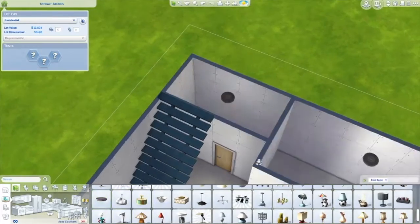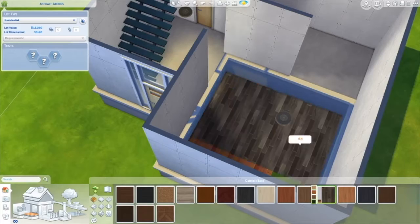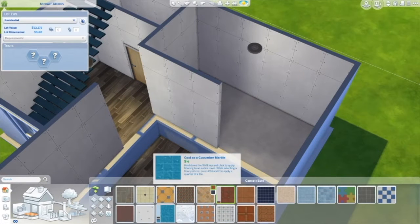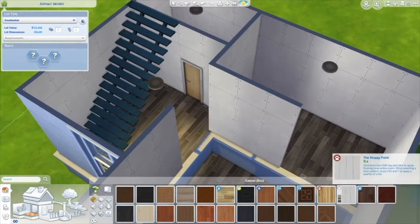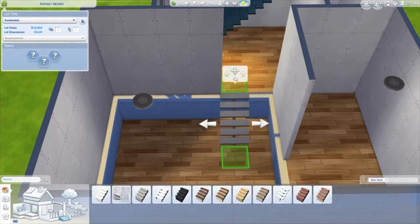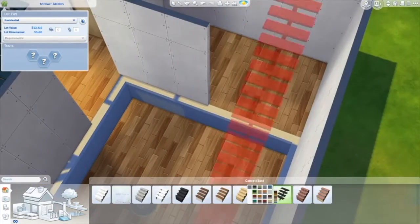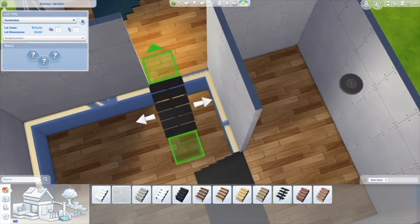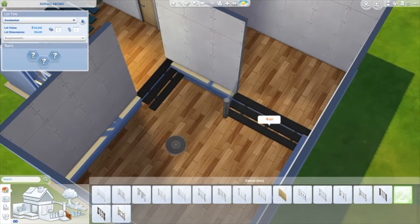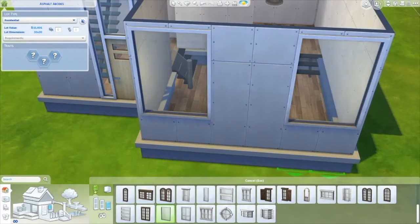If this is all you can afford, you can make it work. I put the lot trait as a party place — I think that trait is part of San Myshuno though, so if you don't have that pack it may not apply. I just felt it has a party vibe. This build is not directly based on a picture I've seen, though it's inspired by something from Pinterest. It's similar but not the same.